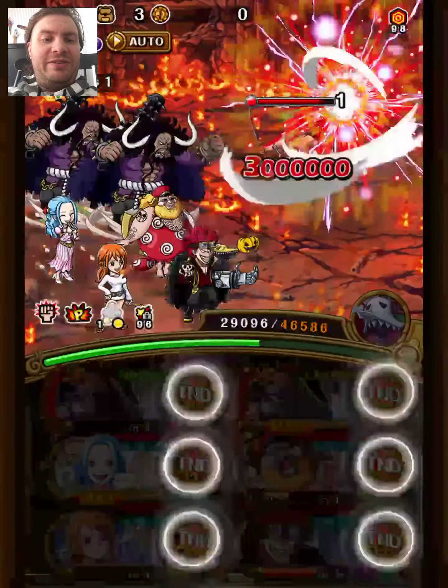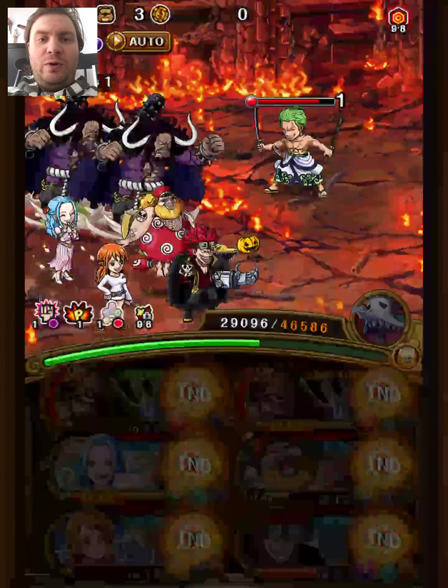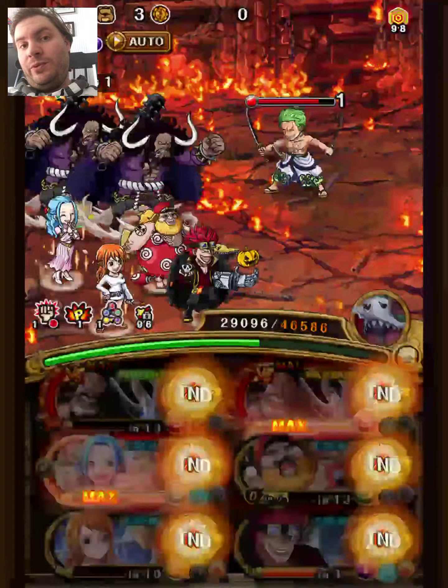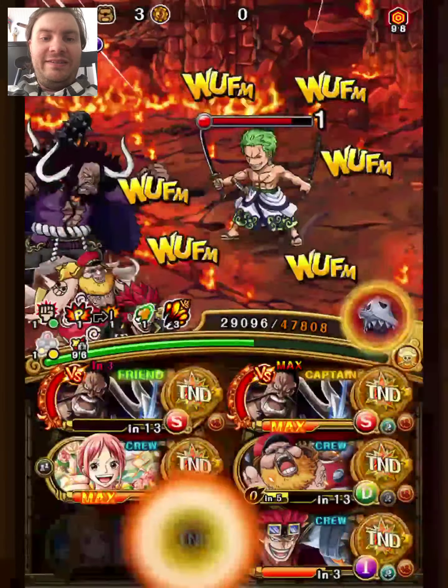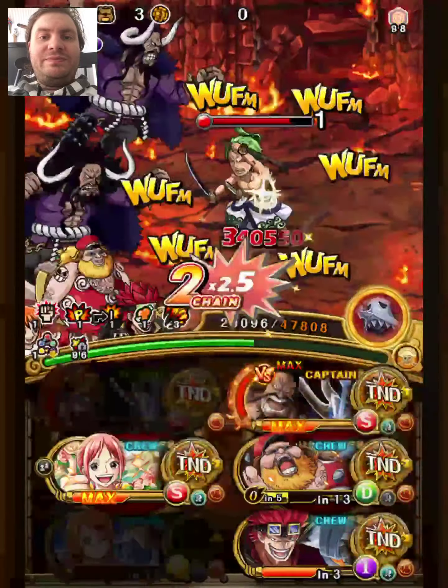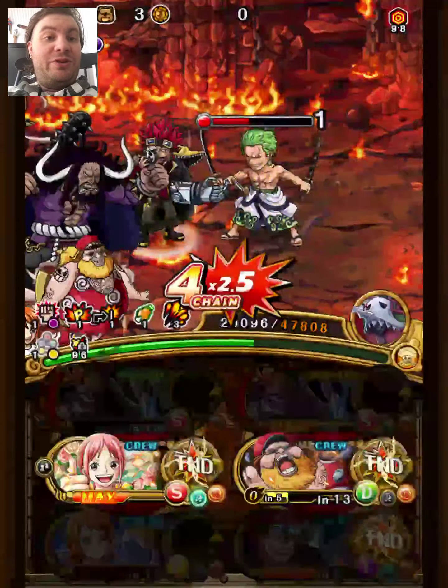Nami here removes the bind and the spear and reduces CD. Kaido changes the block orbs, gets an attack boost, and gives an orb boost for the next stage. We use this versus special, so all we need to do now is hit three perfects and then just kill with end-of-turn damage. Very easy.